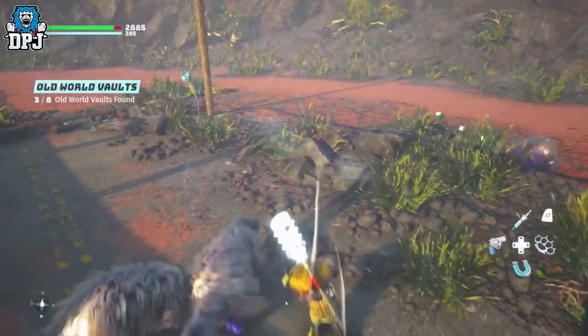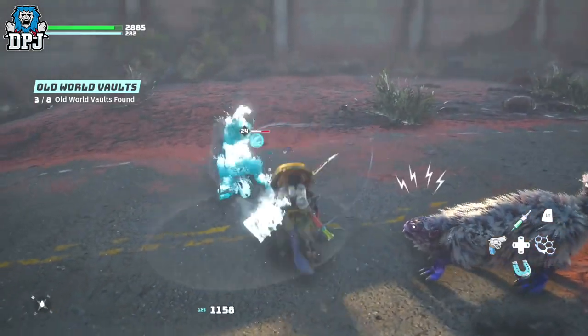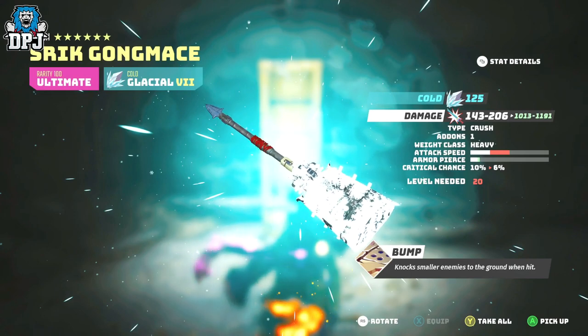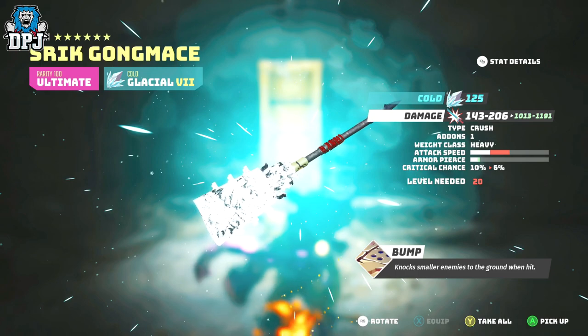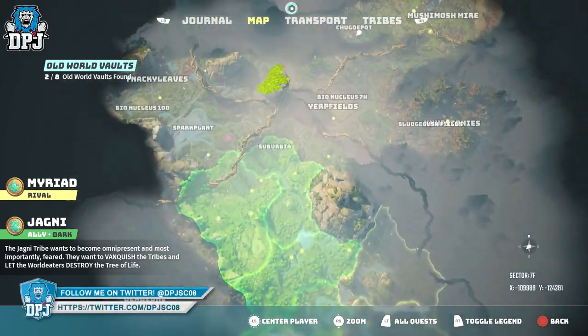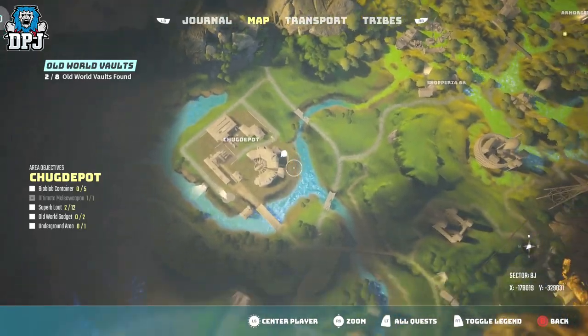Lastly today we have the Shriek Gung Mace, which is a heavy crush weapon. This is another vault weapon, but probably the easiest of the lot — it requires no resistance. You just have to travel to the map location shown on screen, then use your old world clunk fist to take out the wall, kill the boss, grab that vault key, and head to the vault.